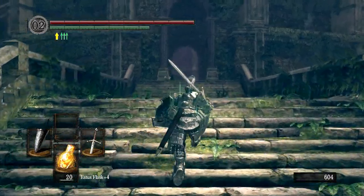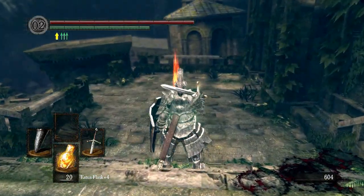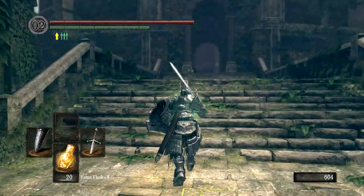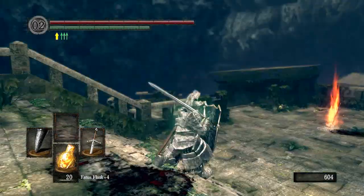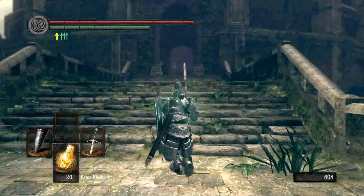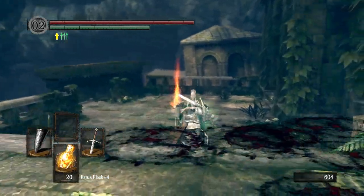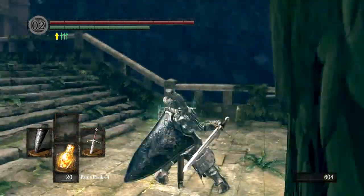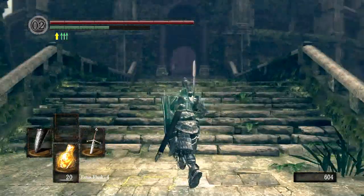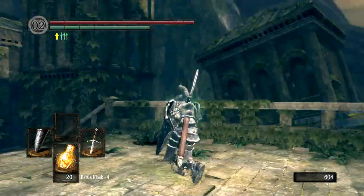Because if I don't have any stamina, I can't block, I can't attack, and I leave myself wide open to get hit by enemies. So keep an eye on that — you'll see me blocking and unblocking. When you're not holding down the block button, your stamina bar recharges much quicker than if you are. So see how slowly that's recharging while blocking, but if I release, it goes much quicker.